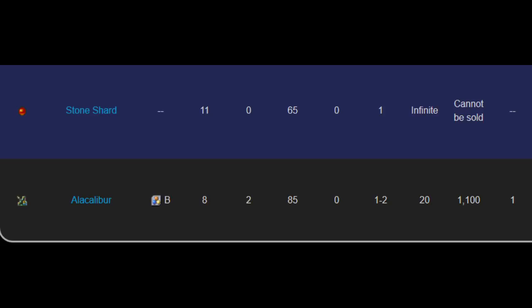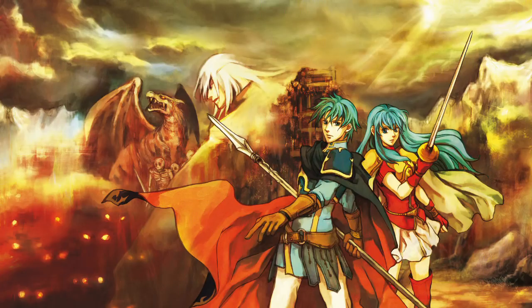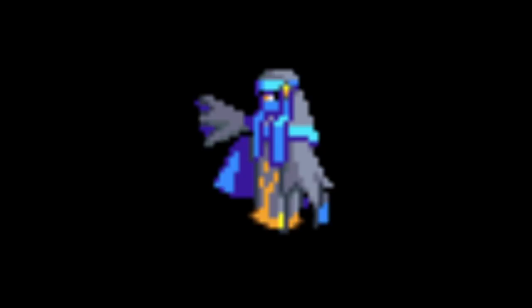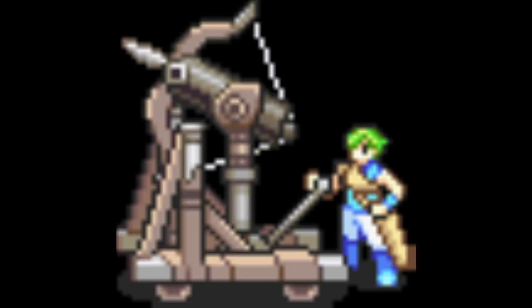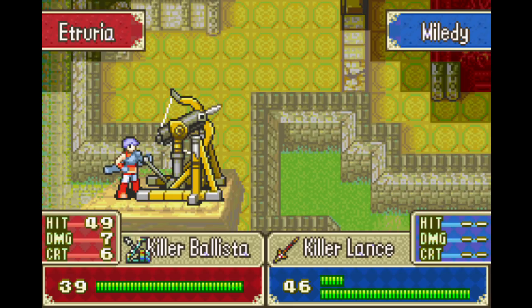We've done unused characters and unused items — now let's go into unused graphics. A lot of different gender variants of classes that you don't get those genders of still have graphics in the game's data, like female Shamans and Druids. Female Heroes also have map sprites. There's also a weird glitchy female Mercenary map sprite that's existed ever since Binding Blade but never been used properly, along with what appears to be an early version of the Wyvern Knight map sprite. There are also — and I find this really strange — fully functional battle animations for male Archers using ballistas. The only way to see these is to hack a ballista weapon directly into a male Archer's inventory. It's weird because Fe6 Binding Blade always had battle animations like this for ballistas, but both Fe7 and Fe8 restrict ballistas to map animations only.